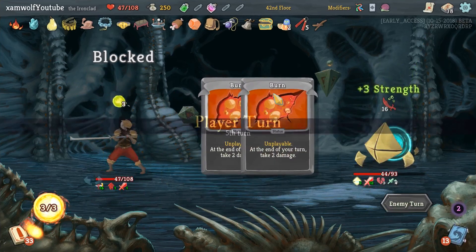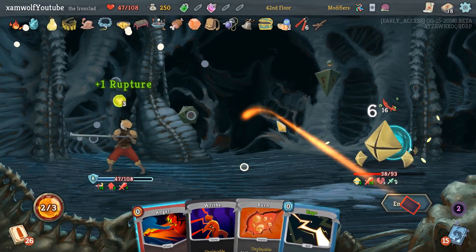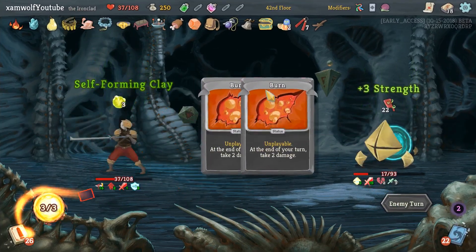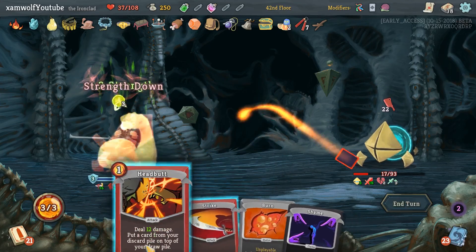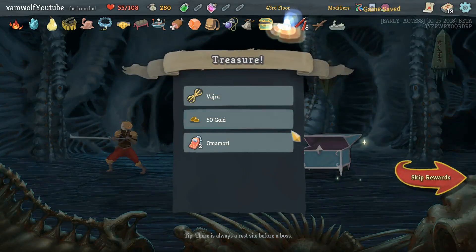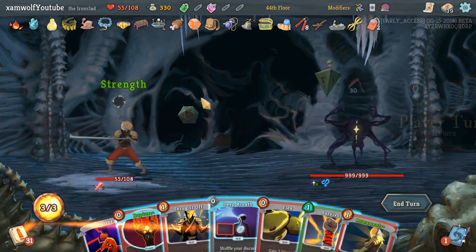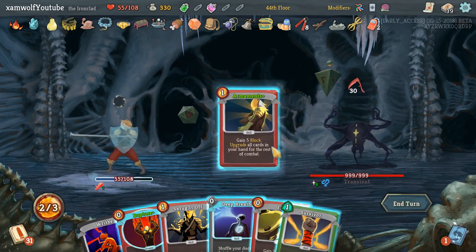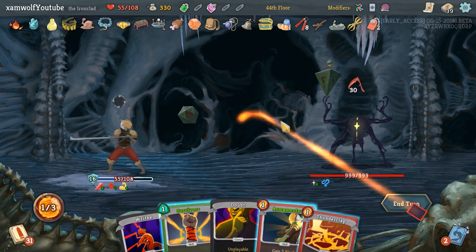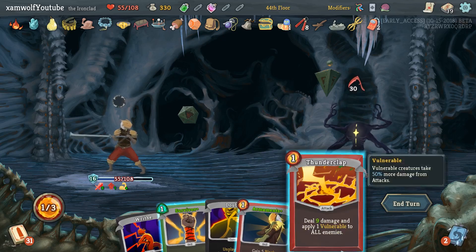Get yourself ready — when I draw anything that puts Vulnerable on you, you're going to be so screwed. Not like this though. Come on, just kill it — fine. Put another Deep Breath in here. I've got five energy — I can do this, get cursed, take Flex, then Deep Breath, draw another card. Thunderclap will make you Weak and block nine damage. That was quite good.